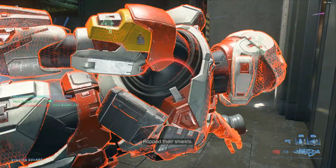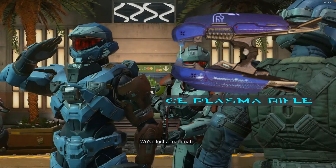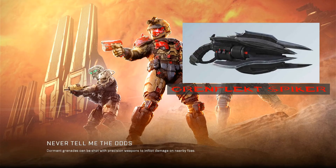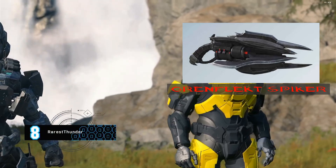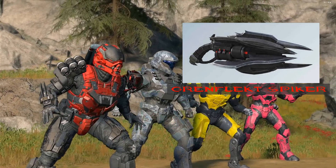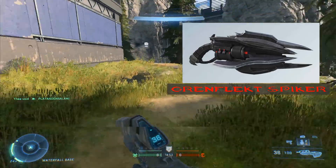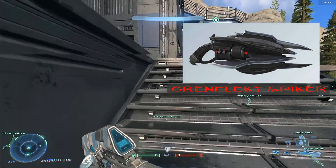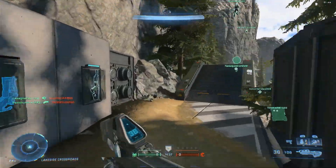The next weapon is the Combat Evolved Plasma Rifle, having its stun effect return. The last SMG is the Grinflect Spiker — the Brute Spiker that brutes used in Halo 3 and Halo Reach — but it would be using its model from Halo Wars 2. The reason is I'm not really a fan of Halo Infinite's Banished designs. I think they should return to their really sharp edges where everything has a pointy end and can impale someone. I want them to return to their Halo Wars 2 Banished aesthetic, and I think this is the best weapon to do it.